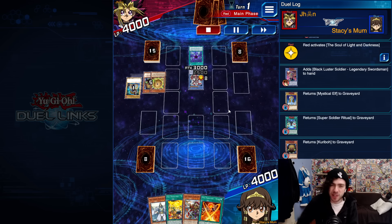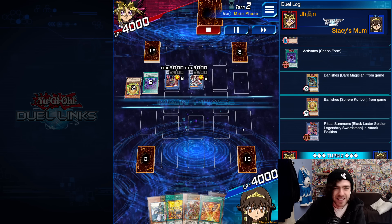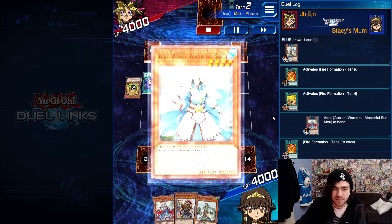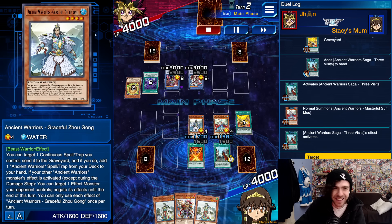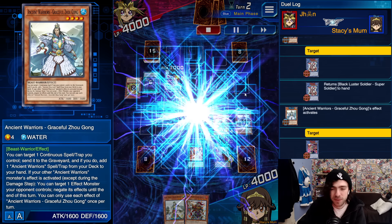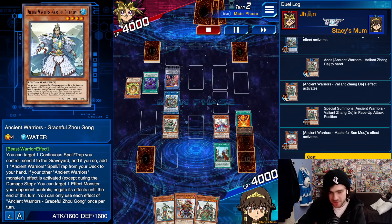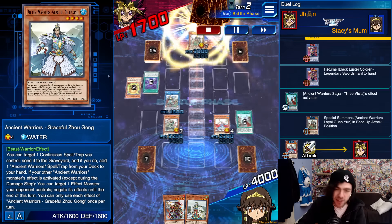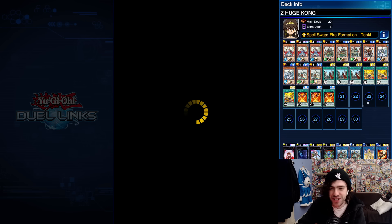Now I'm against a BLS player. This guy unfortunately didn't place any back row, so he was not long for this world. Activating, so now I can summon twice — summoning my Zeehuge Kong. Bouncing one card to hand, swapping the card over, negating the card, then link summoning. Special summoning, searching for a card from my decklist, bouncing his monster. Because I bounced using the spell card, descending it to the graveyard, I can special summon as well. And we have a full field to smack my opponent in the face with.